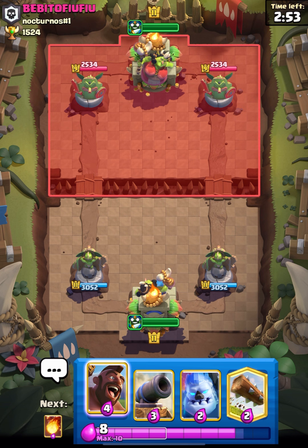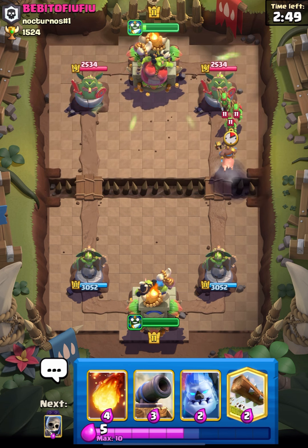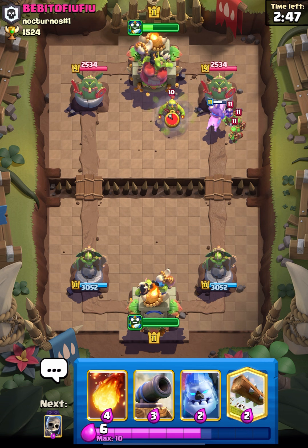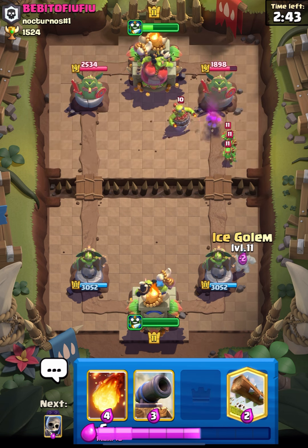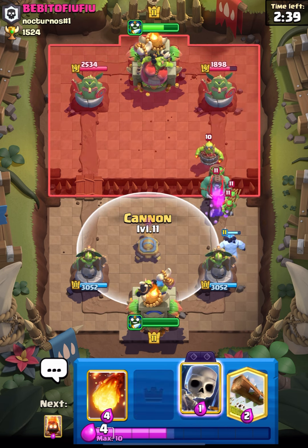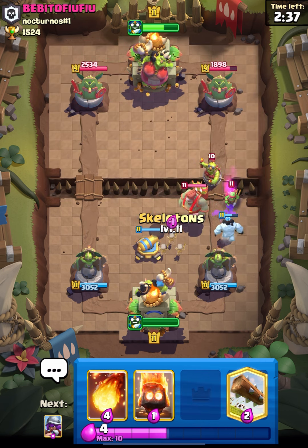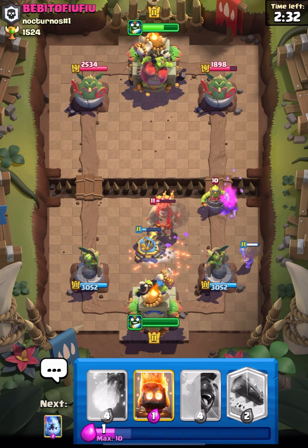We are in the match and starting with hog. This guy has a level 9 goblin tower — I think he didn't upgrade it, that's okay. Let's put on our cannon and get ready with the musketeer for his goblin demolisher, that can be really annoying.